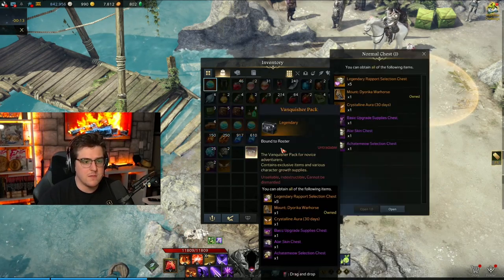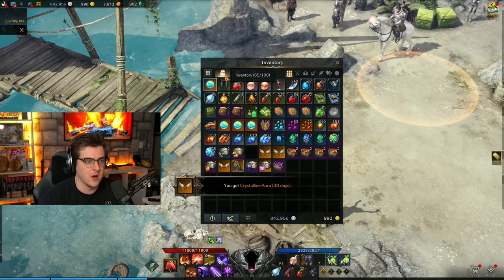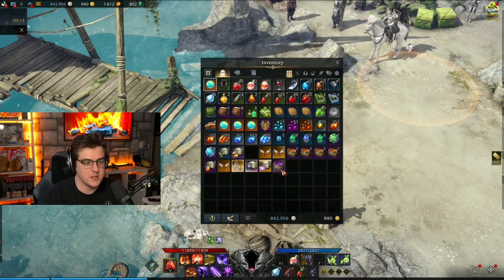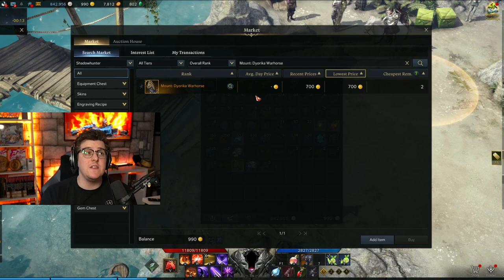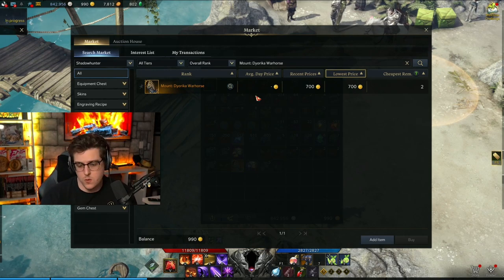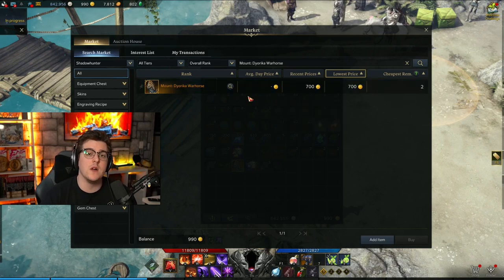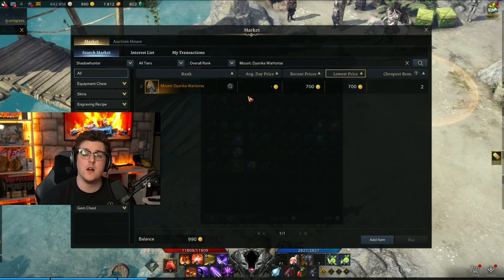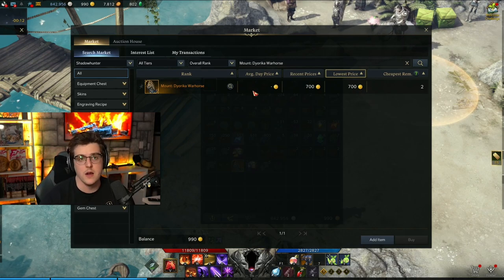We get the mount — let's see if the mount opens automatically. It doesn't open automatically, which is good, so I can trade this to an alt, which is going to be awesome. I want to see if we can actually put this mount on the auction house. And you can, in fact, sell the Diorica Warhorse mount on the auction house. This is pretty big — it's the same thing as with the lawmaker set. If you basically sit on the mount and give it some time, as more new players come into the game, you'll be able to let that price and investment grow and sell it for higher gold.